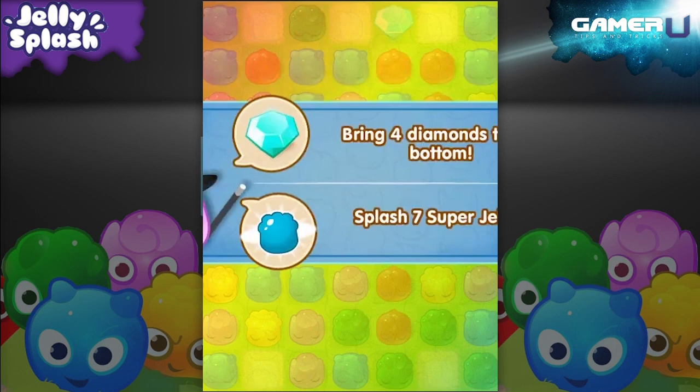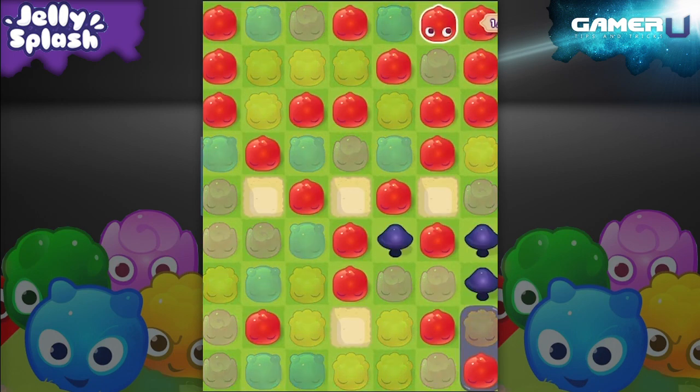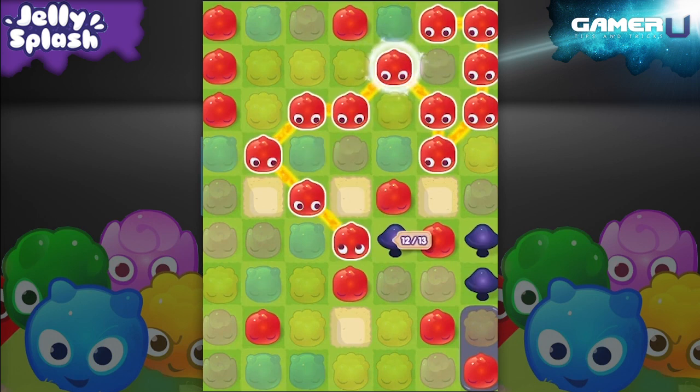At the start of a magic mission, you should try to beat the challenge first. If it's making a big match, avoid splashing jellies of one color until you have enough to connect and match.